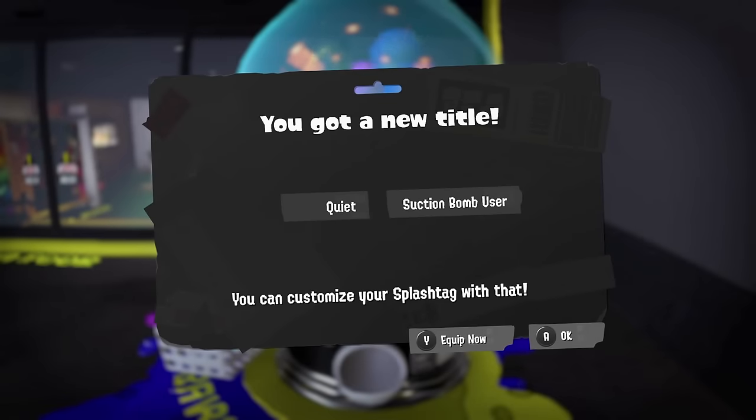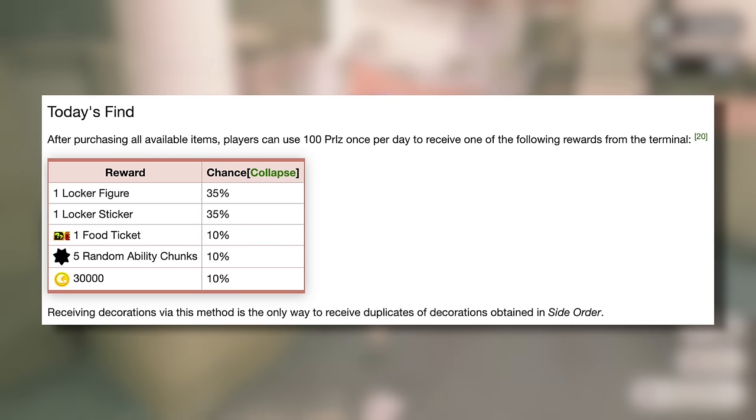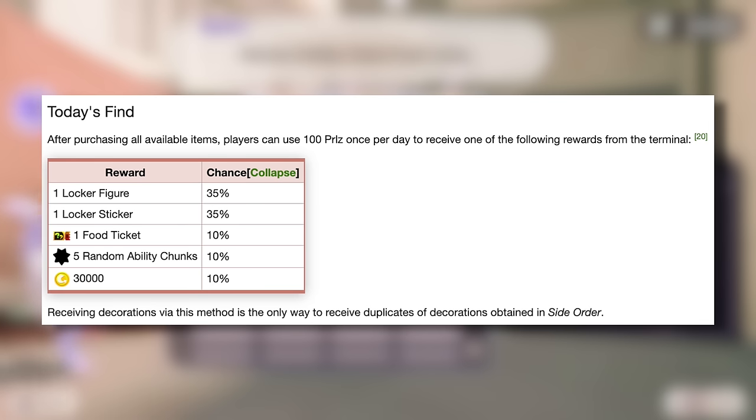Thanks to Splatoon's Wikipedia page we can see a full list of the rewards that you have a chance of getting. You have a chance of getting one locker figure at 35% chance, one locker sticker with 35% chance, one food ticket with 10% chance, five random ability chunks with another 10% chance, and finally 30,000 in cash with a 10% chance.